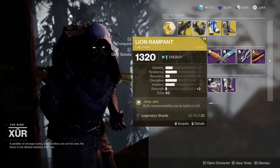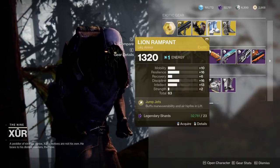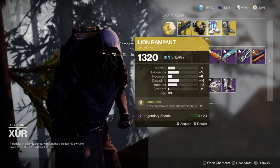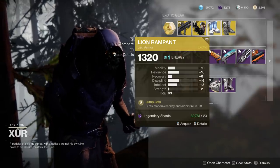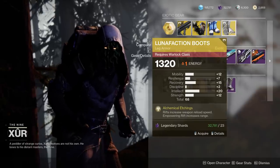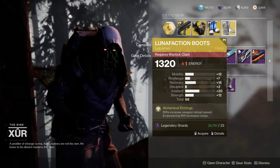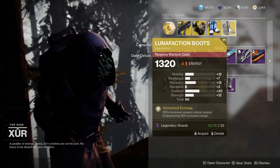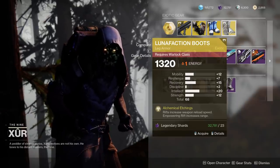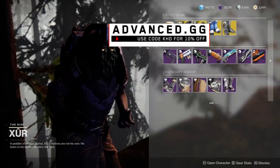We've got the Lion Rampants for the Titan — pretty decent roll, 63 total, a good amount of Resilience, some Discipline and Intellect. I'd definitely like to see more Recovery, but it's a pretty decent pickup. Then we have the Luna Faction boots — holy crap, a 68 stat roll! Luna Faction is actually amazing; it massively increases your reload speed when you're in a Well. It also has a Recovery spike. Grab this if you don't have anything better.